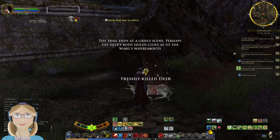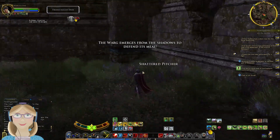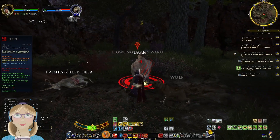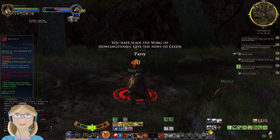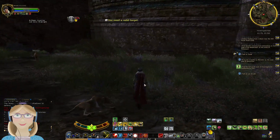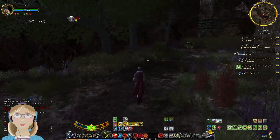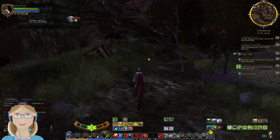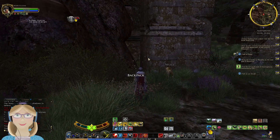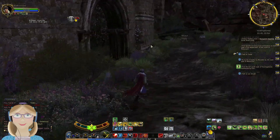Freshly killed deer. I've inspected the warg tracks — the warg emerges from the shadow to defend its meal. There he is again. We've gotten rid of the warg finally. So yeah, you do have to follow the tracks, and then it leads you to a dead deer. You check that, the warg comes out, you kill it, and any wolves that aggro — and then you're done with it. That's how that one works.